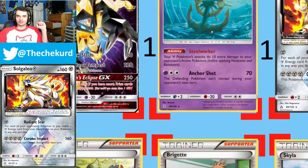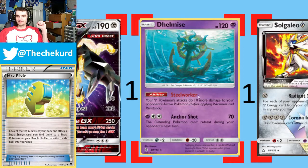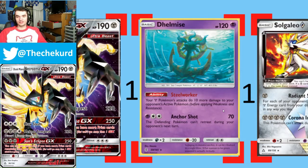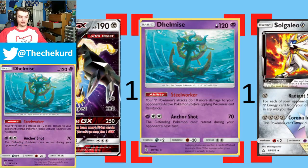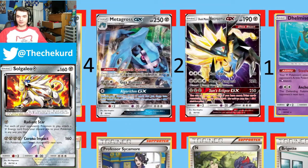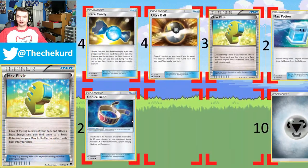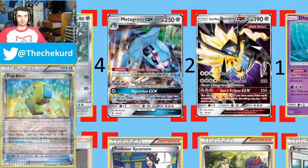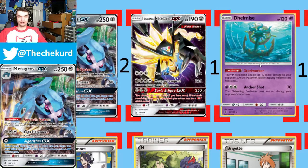The strongest card in this deck is by far the Dhelmise card with the Steelworker ability, where your Steel Pokemon attacks do 10 more damage to your opponent's active Pokemon. So it's like a Regirock ability for Steel — it's not on an EX or a GX, and it's resistant to fighting. It does 70 damage for Psychic and 2 Colorless, adding 70 Psychic damage which is very relevant. The extra 10 damage is super relevant in almost every matchup. If you have a Metagross in play, Gigahammer, you attach one of the 2 Choice Bands — you're hitting 180. A lot of GX's right now, including Tapu Koko and others, have 190. The extra 10 damage hits that 190 and wins you the game.